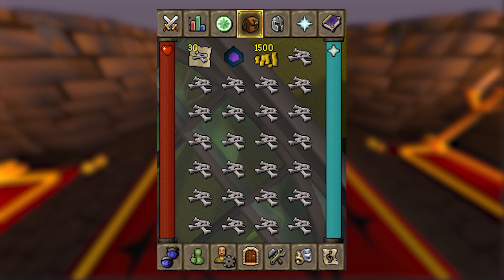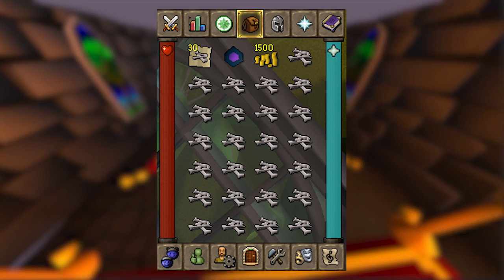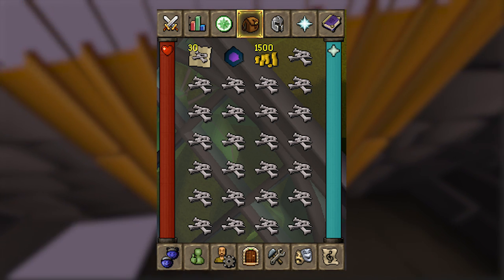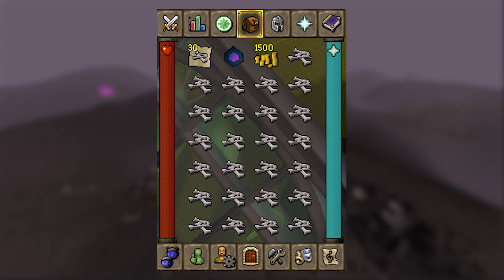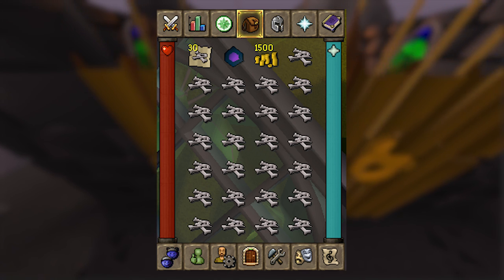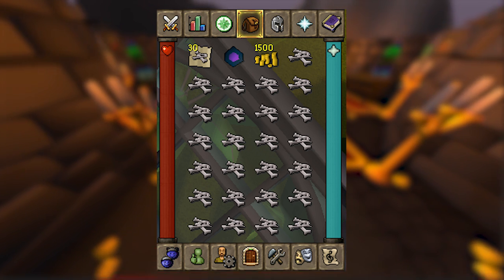You get the locator orb as a reward from the Dragon Slayer 2 quest, and I know that's a really high level quest, so if you haven't completed it, no worries — you can always use a dwarven rock cake to lower your hit points, which you get from a sub-quest in the Recipe for Disaster quest line. And if you don't have that done either, that's okay, because you can absolutely just kill yourself with the Wines of Zamorak, it just takes a little more time.